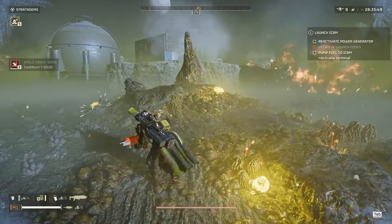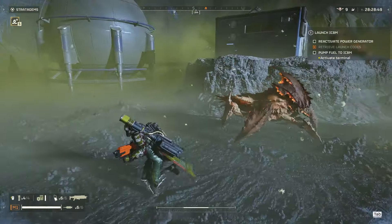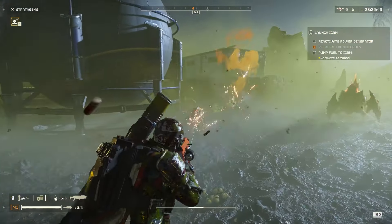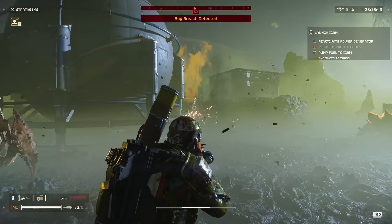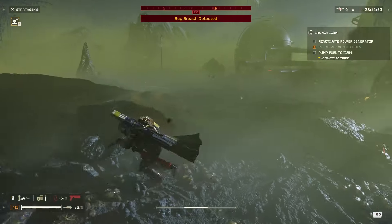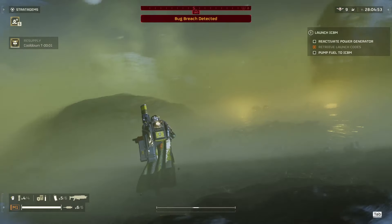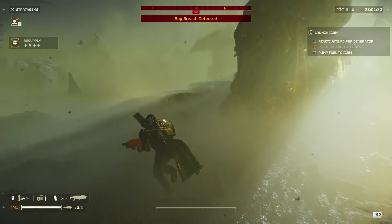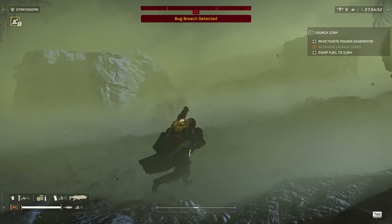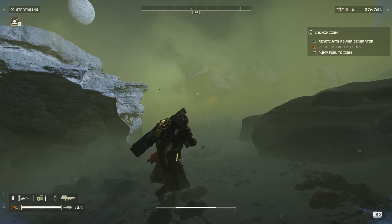I got a decent fire off there, that wasn't bad. I'm going to see if I can see the Spore Viewer from the backside, because I feel like you can take it out from there. No bug breaches please. I feel like after you kill one bug trying to bug breach, there should be a short cooldown before they do it again. It's actually kind of insane that you just kill one and they immediately do it again. Where is this thing? There it is — yep, okay, I was right.